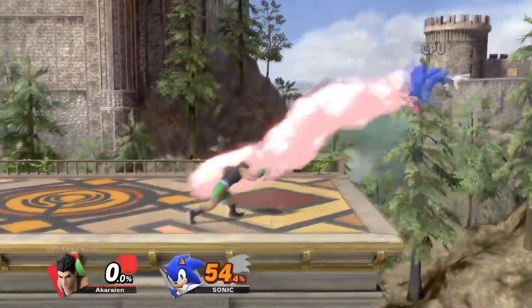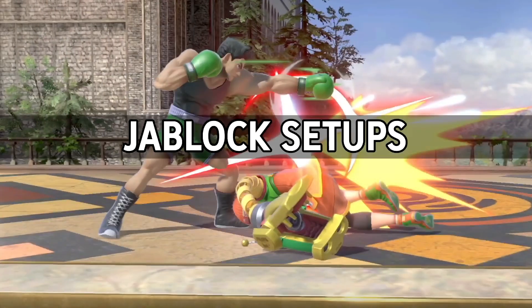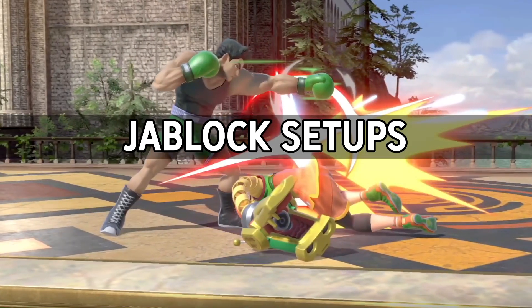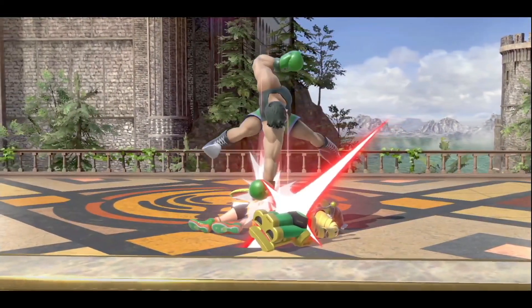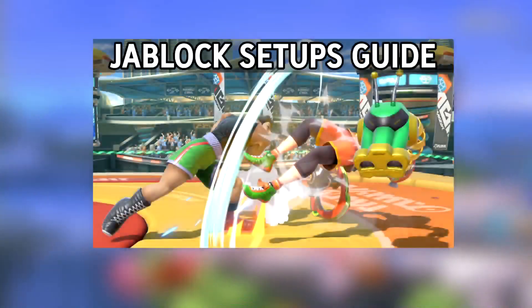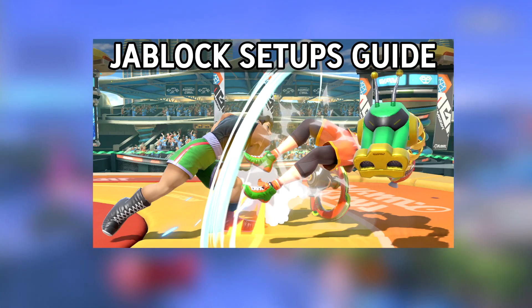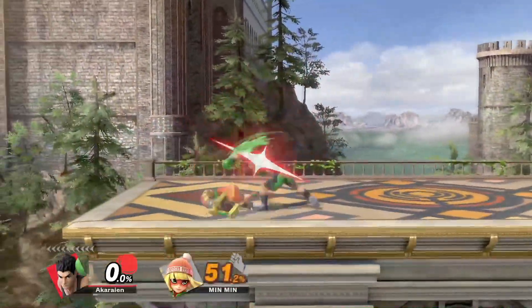Catching rolls is also extremely easy due to being able to turn around the F-tilt immediately while running. Unlike down tilt and up tilt, Little Mac's F-tilt jab locks are very limited due to the angle the move sends your opponent. I already made a video on all of Little Mac's jab lock setups, so go ahead and check that video out — links in the video description. Here are all the F-tilt setups from that video in particular.